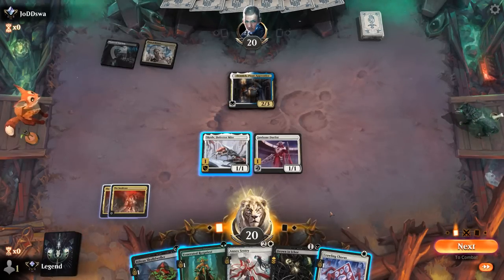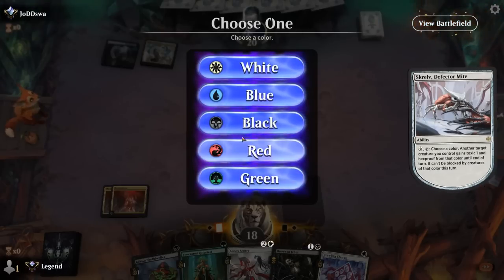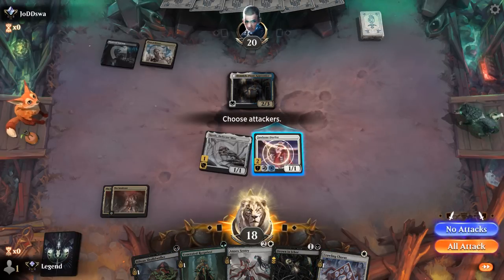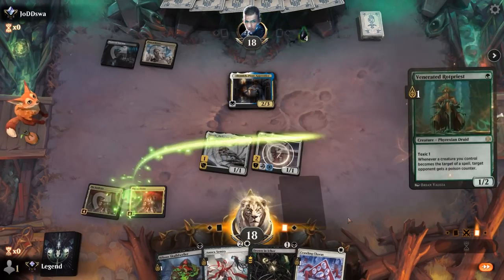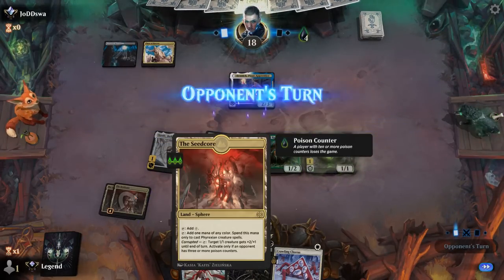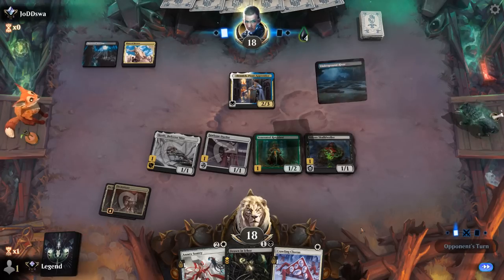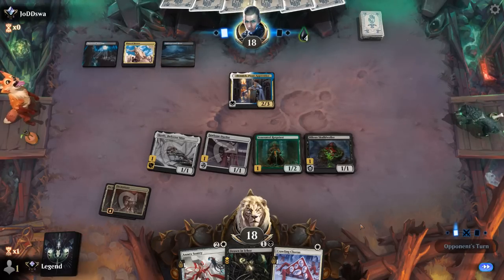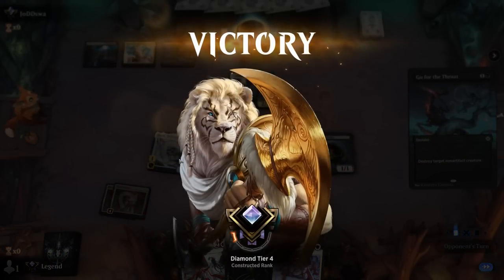We've got a couple of options — just going to play a double 1-drop. It's worth it to get 4 poison damage in even though they may kill one of our creatures next turn; Rotpriest can punish them. Skulldweller is probably more useful here. The Seed Core is also online now to pump our 1/1s. Opponent plays Go for the Throat and then concedes — they can kill Duelist and take a poison, but they're still in a lot of trouble. On to the next one.